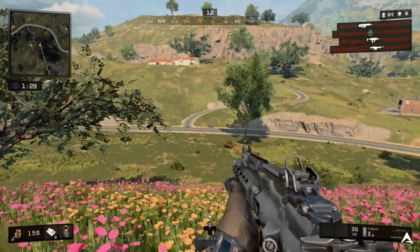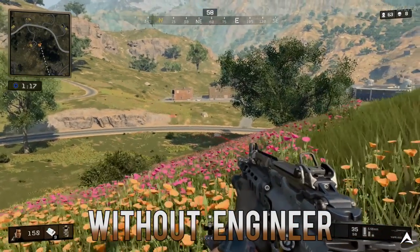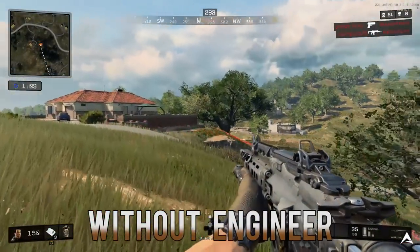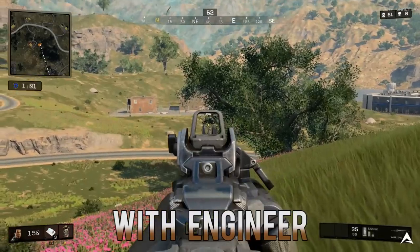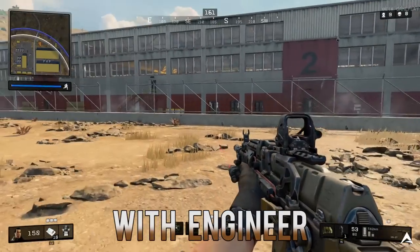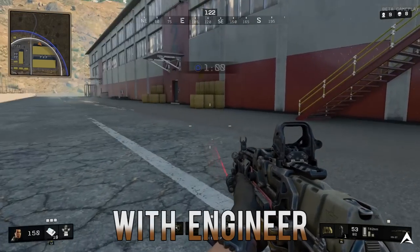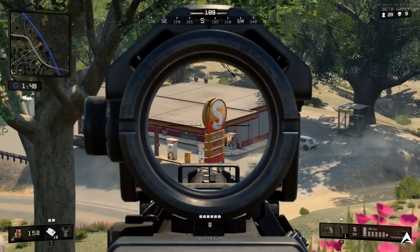For the 5th perk we're looking at Engineer. This allows you to reveal nearby vehicles in the area as well as enemy placed equipment, such as those big barricades with the sound wave, stun waves from the front, mesh mines, and other things like that. In this clip you'll see that I have the Engineer perk and there's an ATV in front of me, but I'm not going to activate it yet. When I do, I can see all vehicles around me fairly close by, and even if I go out of line of sight I'll see a white outline through trees, hills, walls, and buildings. You can also see enemy placed equipment showing up in red through buildings.